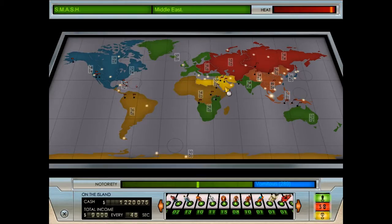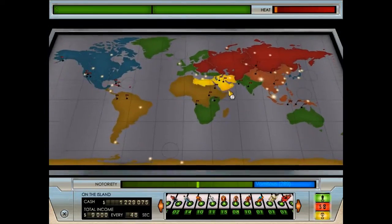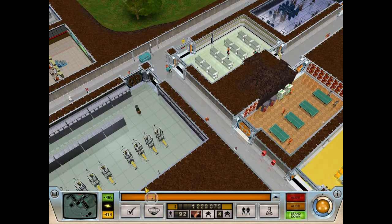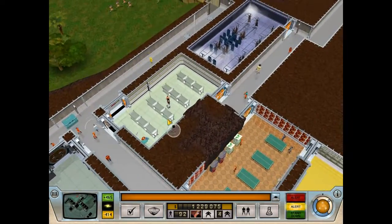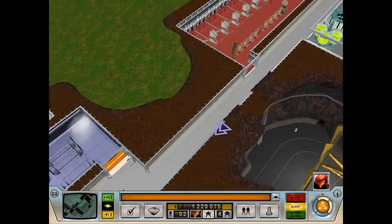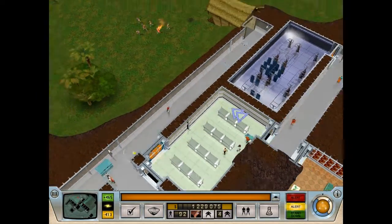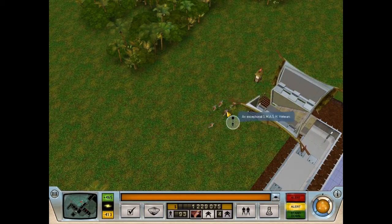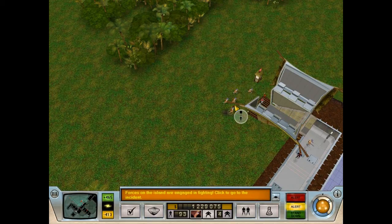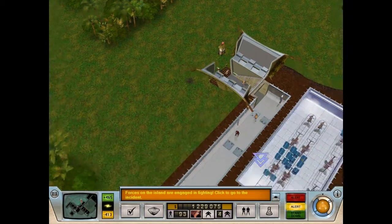Our heat is at like 99% and that's before I even kidnapped the diplomat. This is going to get kind of ugly. Those are soldiers — everybody arm up! We're going to get our evil genius to a slightly safer location, bring her back here because we're about to make so many bodies. They just blew up my outdoor motion detector. One of them got set on fire and now they're all upset and shooting on sight.